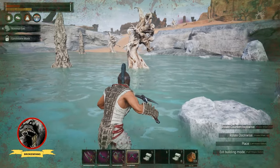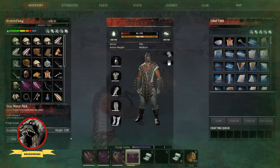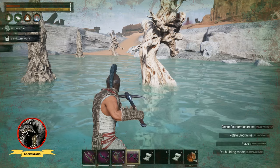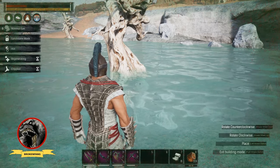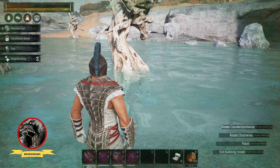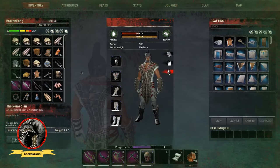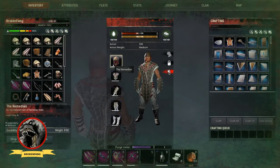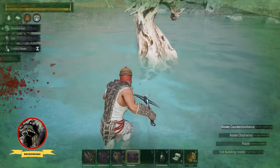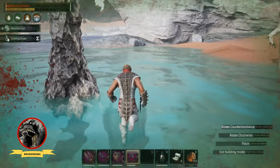It looks like it stopped at 38. So it stopped going up. Let me use my bandage — hit four, five — bandage is working. I'll put this back in the hot bar, do a direct swap, go back to four. Now I've got six stacks of gas on me.